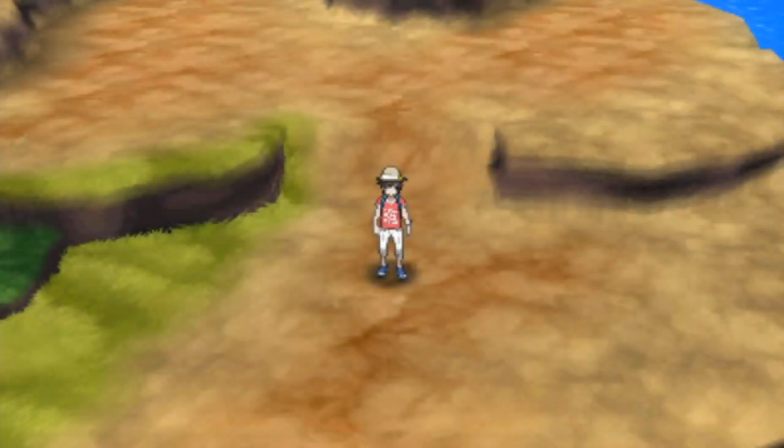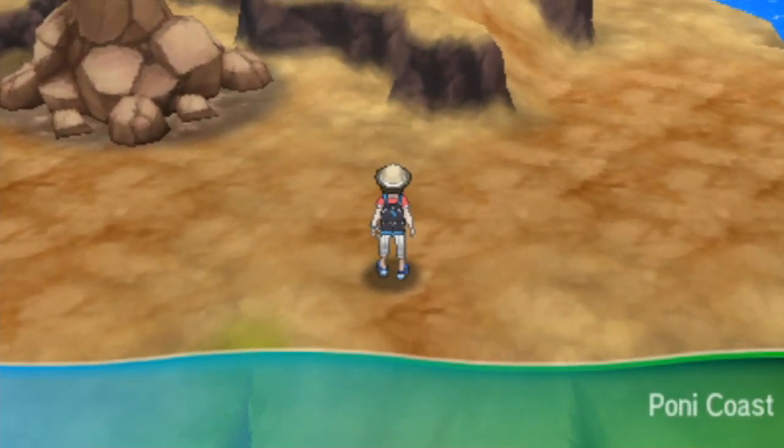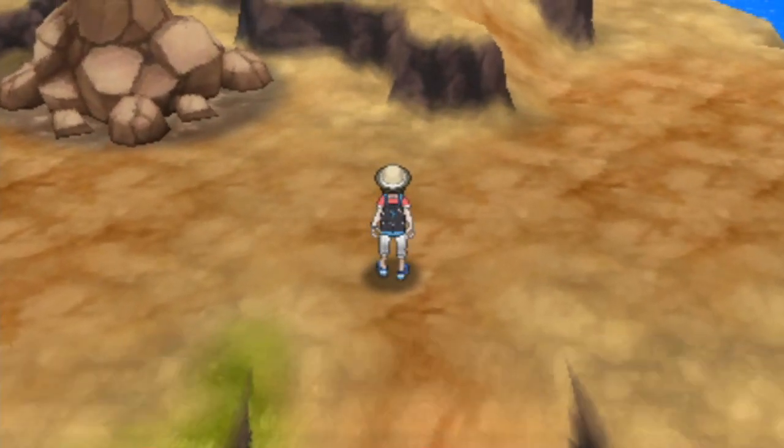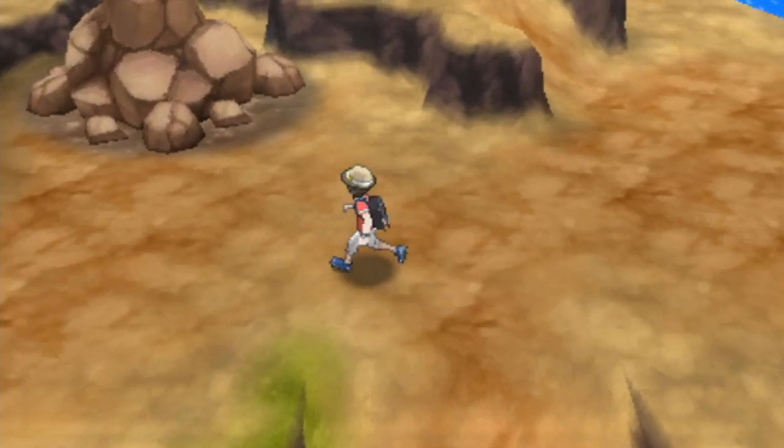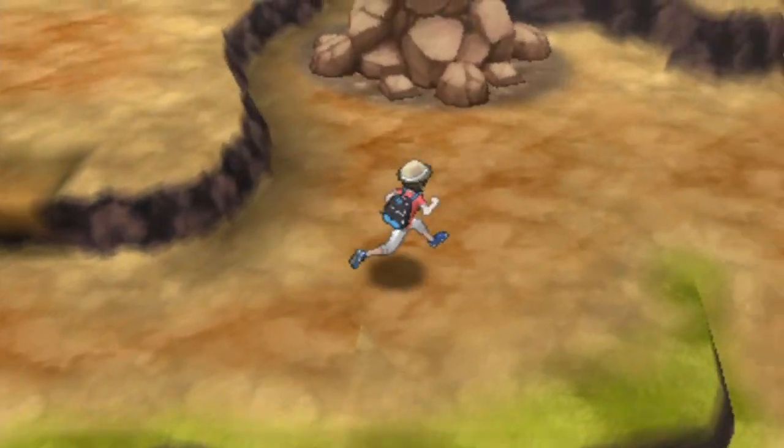Now that we've got the beta and unused content out of the way, it's time for us to finally escape the Poni Plains and head into uncharted territory on Poni Island, beginning with the Poni Coast. We have a couple of things we can go do, except going this way because that's blocked off — that leads from a different area.